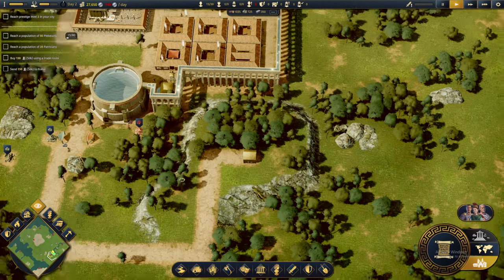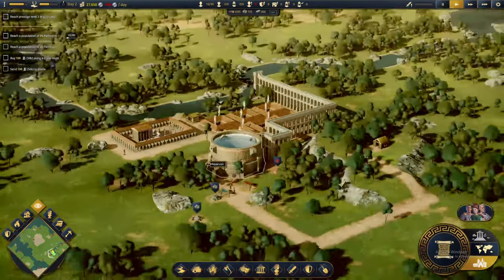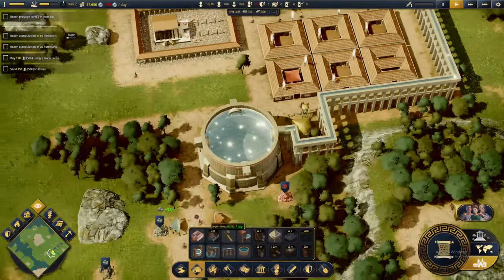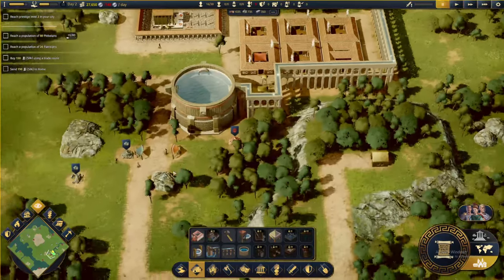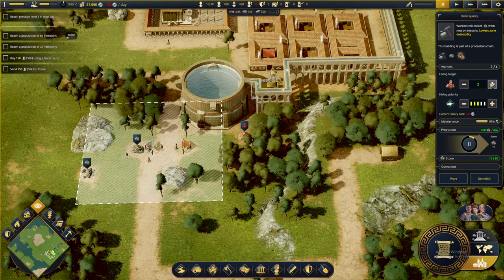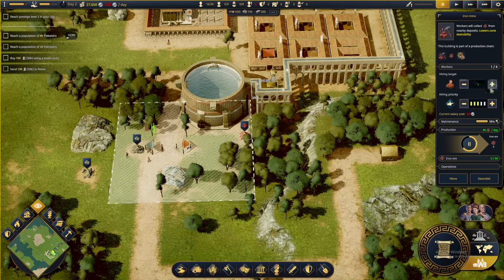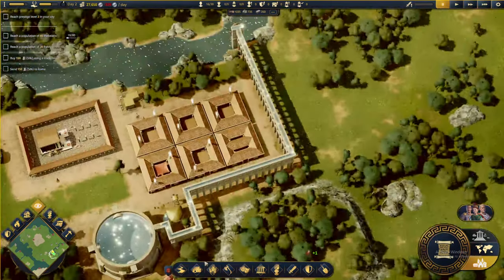We are logging 60 wood per day. With wood we are doing 100 and then 40 for iron. So this is a good start. Before we start bringing people in, we want food to be addressed.